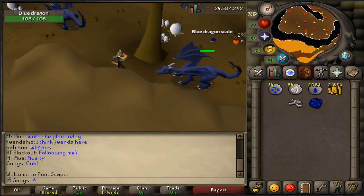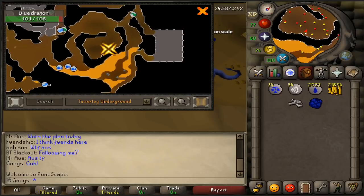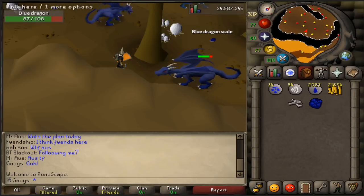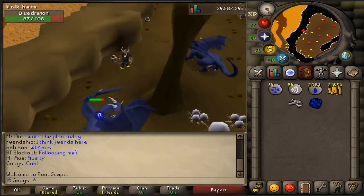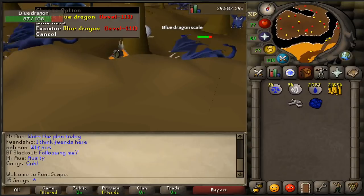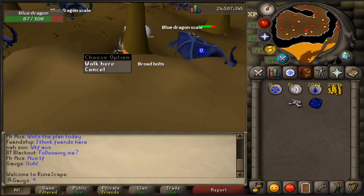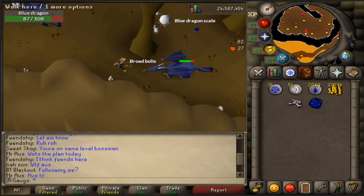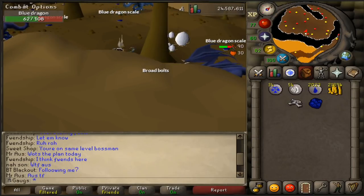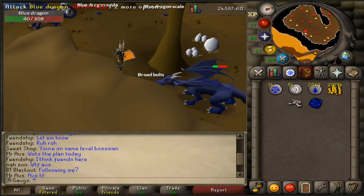This is the safe spot I've been using to kill blue dragons — let me show you on the map. It's a newer area they added; I'm not sure how long it's been here since I haven't killed blue dragons in ages. Right behind this column you can kill this dragon, this dragon, and also this one. You can lure them up here and safe spot in this exact spot, just a little north of the skulls.